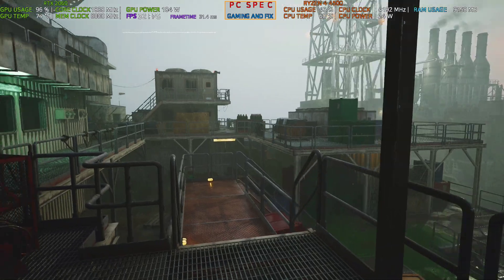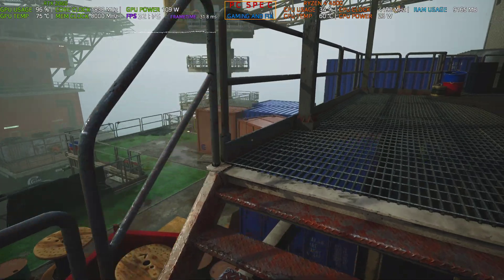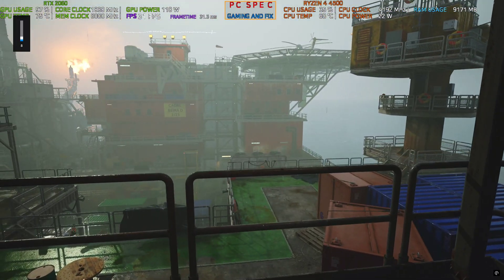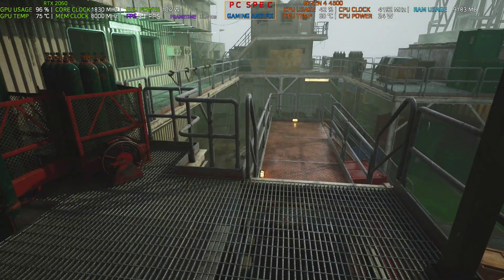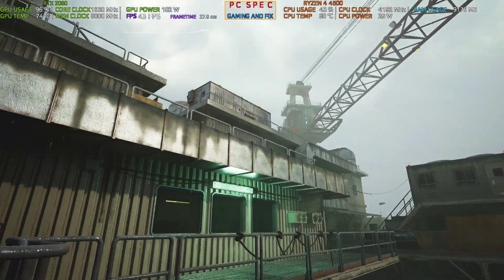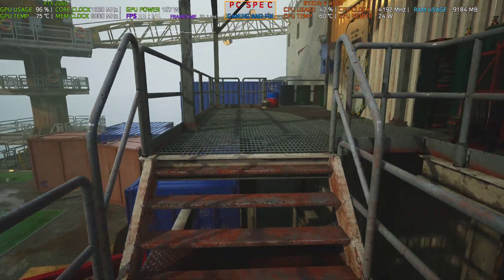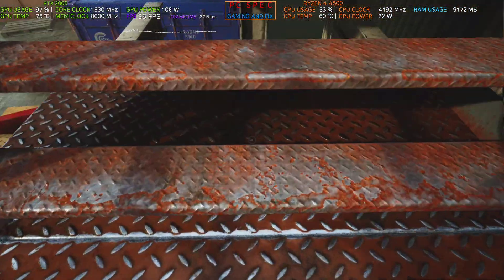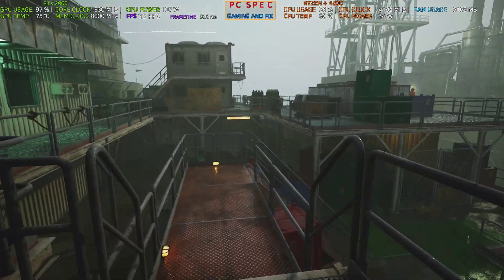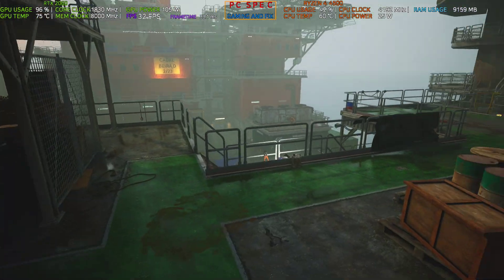So this game is called Still Wakes the Deep, and this is an Unreal Engine game — you can tell by the FPS, which is literally in the 30s and 40s. In this game you are working as an oil rig worker and you have to fight off something like the Stranger Things otherworldly parasite — some evil parasite attacks the ship and you have to save your teammates and venture through the adventure. This game is very much unoptimized.